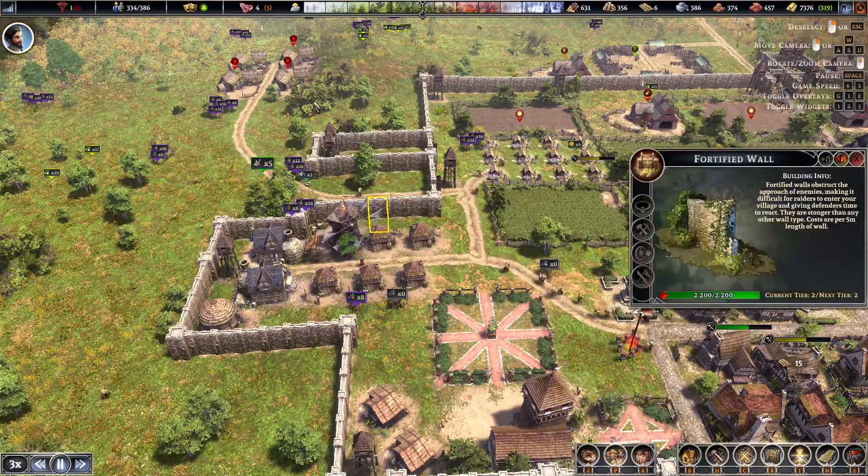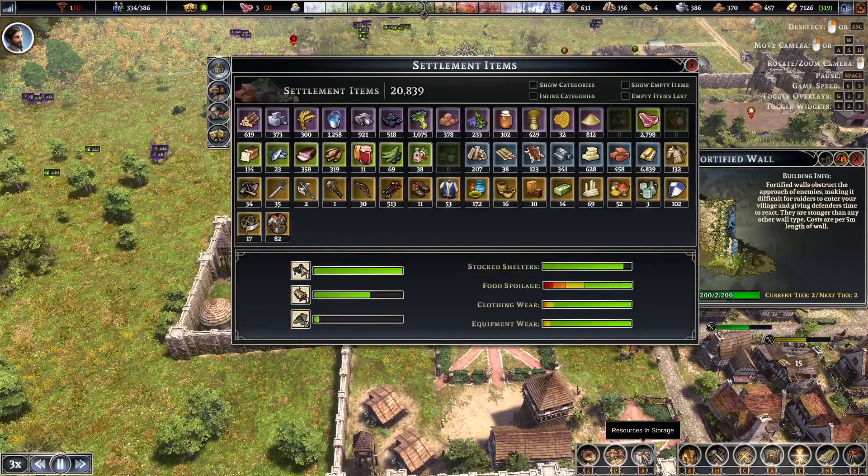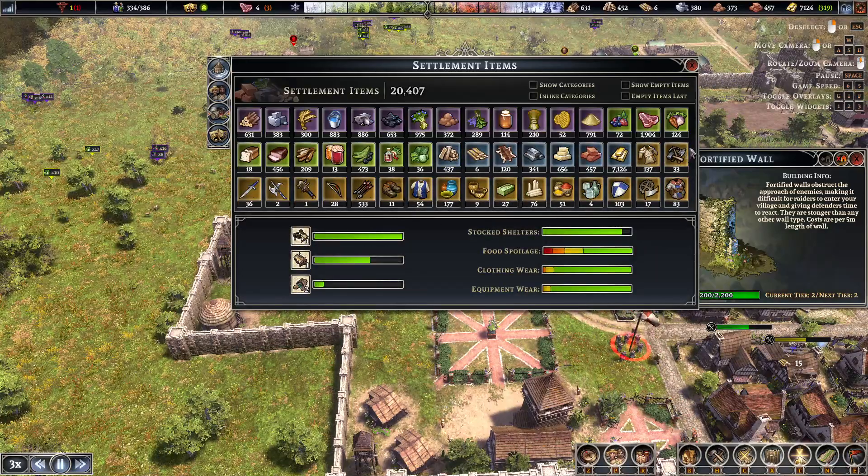Let's have a look at how much meat we've got. It's a lot. Fish — looking good. 20,000 items — I want more.